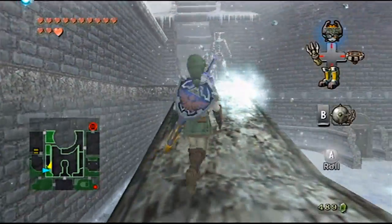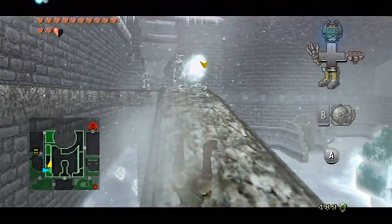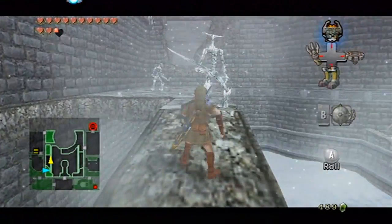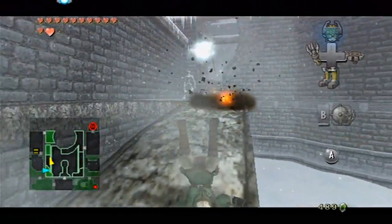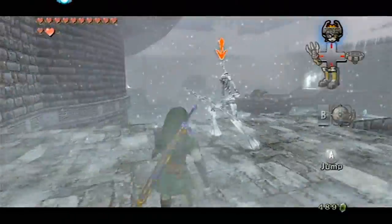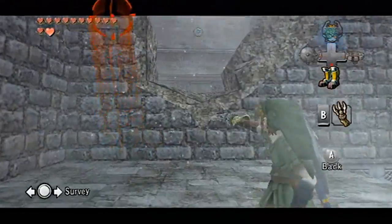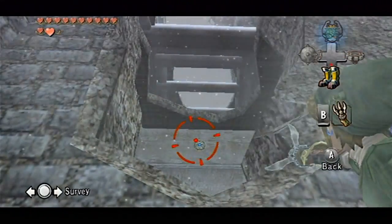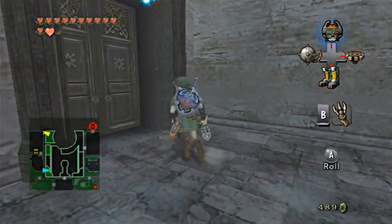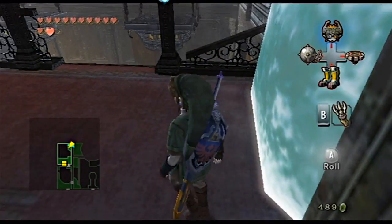Luckily I was able to take out one of them quickly. Let's go ahead and destroy this one — he's not going to let me because I'm in range of his melee attacks. But there we go, now we took them out. Let's go ahead and use our hookshot — hook onto that. It looks like it's really far away, but it's just really small. Let's make our way over here to the next area of this temple dungeon.